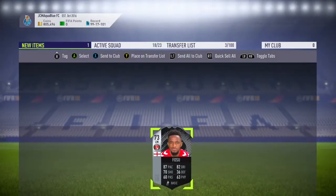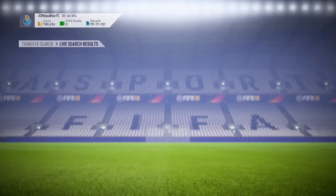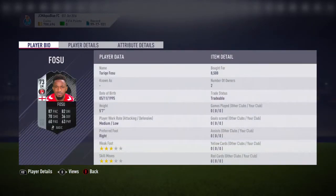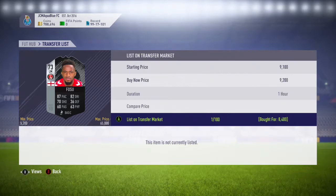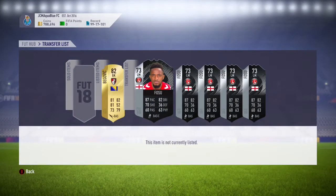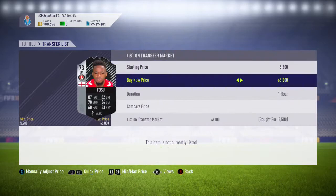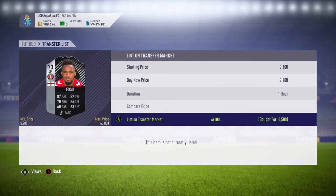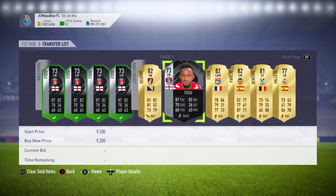Then we get another one for 8,400 coins. At the time I was recording these clips, he was going for around 9,200 coins, so I listed mine up for 9,200. Then we go and get another one for 8,500 coins — we're making only about 300 coins profit after EA tax, which is pretty nice. We got that one for 9.4 and listed it for 9.2. We list another one for 9,200, and another one bought at 8.5, listed for 9.2k — making just over 300 coins profit after EA tax. And then as you can see, when I come back, all the cards did go on to sell.